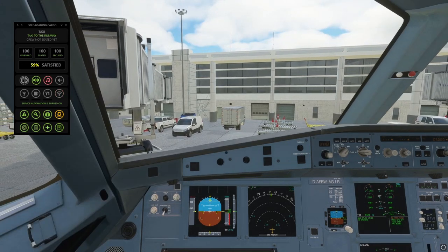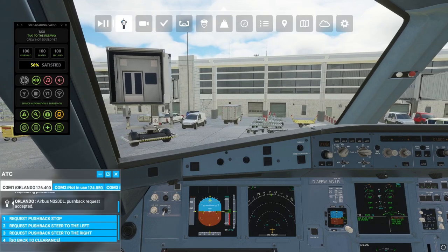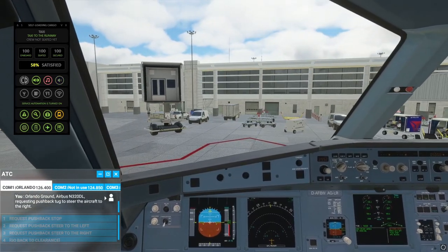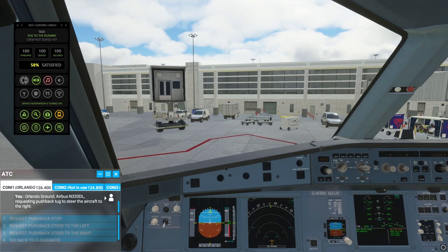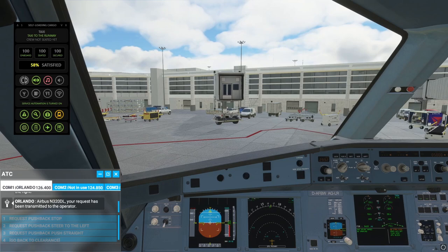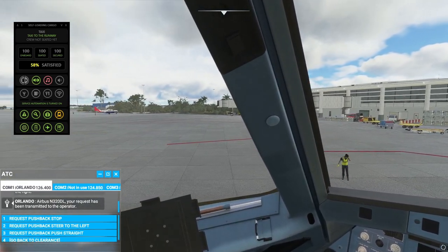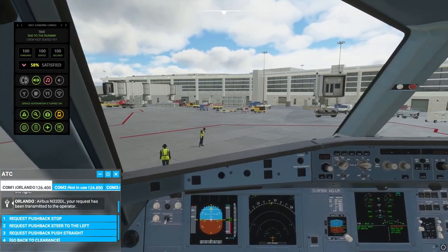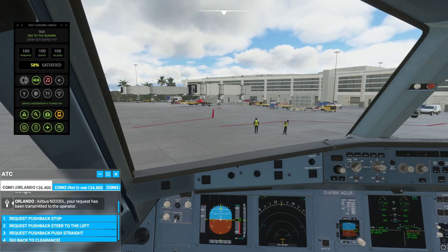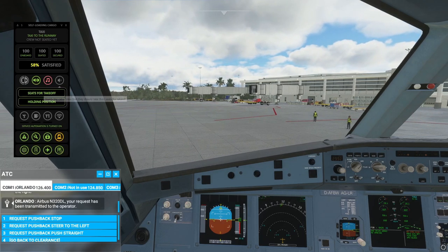So we're in pushback now and we are getting a voice during the safety brief. As you can hear in the background, it's not very good — just to let you know — but I believe you can change that. It just sounds a bit quick and like it's done on sort of Google Translate, and then it's unaloud. Seatbelt signs on, cabin music's off. We can address the cabin by doing this.